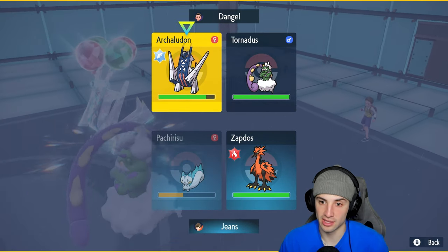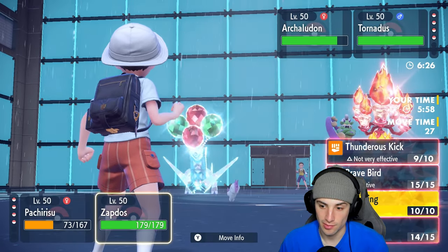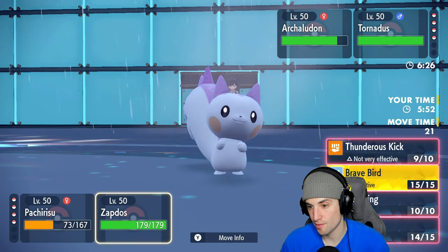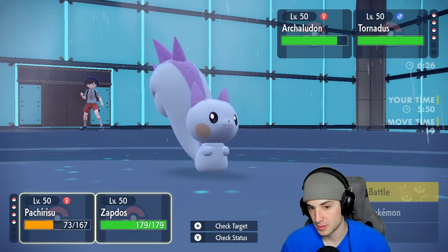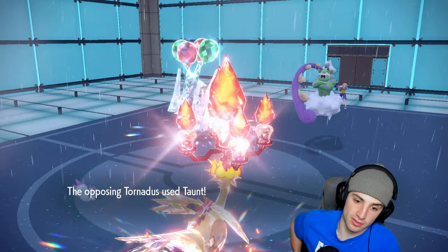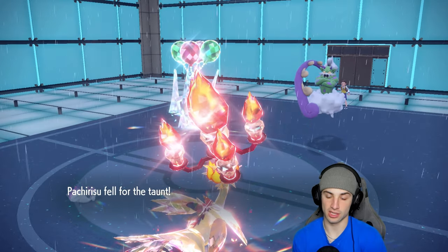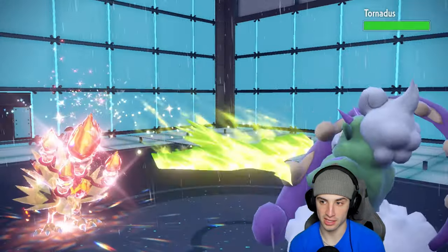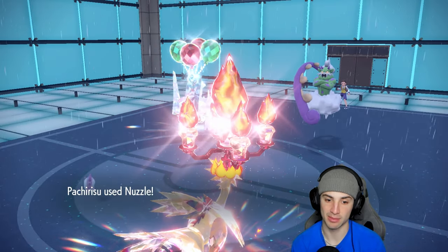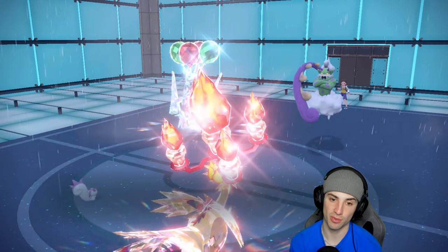I'm gonna Nuzzle Archludon and then Brave Bird into the Tornadus slot. It's gonna Taunt me — actually that's a solid call for me to just Nuzzle this turn. Brave Bird flies in and does nice damage, bringing Tornadus into the red. Chances are it takes out my Zapdos this turn, but we do get off the Nuzzle and we get the paralysis. It gets a plus-one Stamina boost though — real ugly.